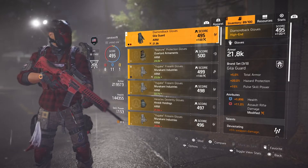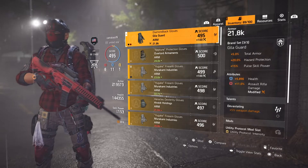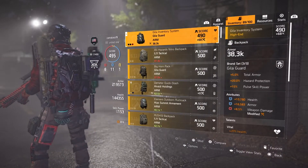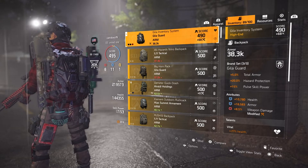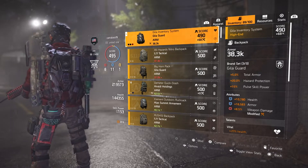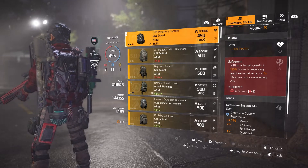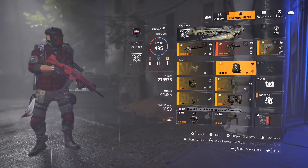On the backpack I have a Gila Guard, which gives me 8.5% weapon damage, 16,000 armor, and 10,000 health. I have the talents Viral and Safeguard — though Safeguard is useless because it's not active, but that's cool.